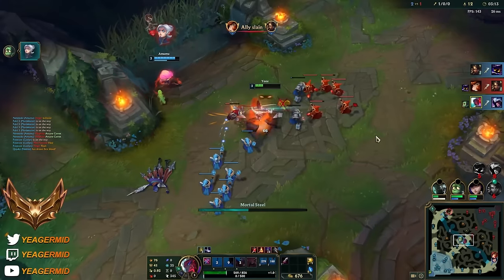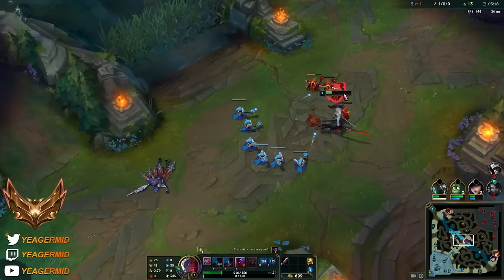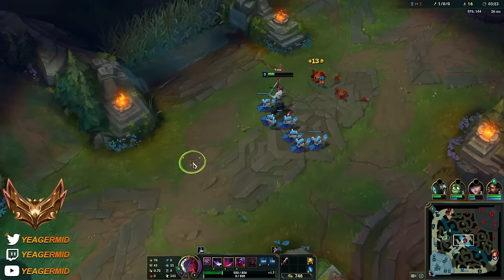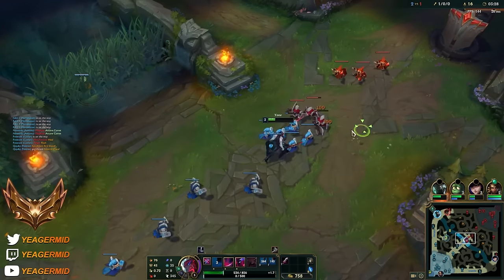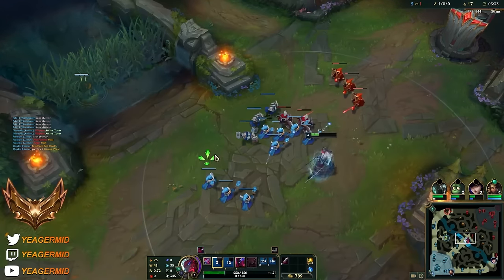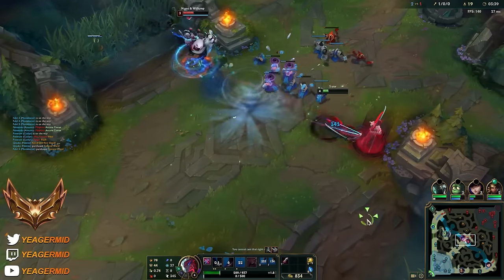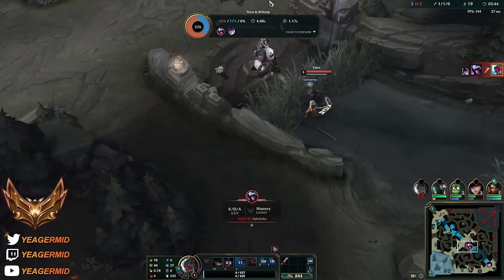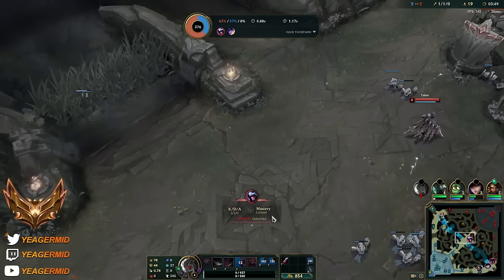He had to flash out and he didn't - great counter gank by the Amumu. So that's perfect, we got a kill. But you just have to wait for a mistake to come in. I want to push this but it still is very risky because they have Nunu - I'm still gonna do it. He's not gonna flash at me right? Or... nevermind, I guess. But yeah, that's something you don't want to do.